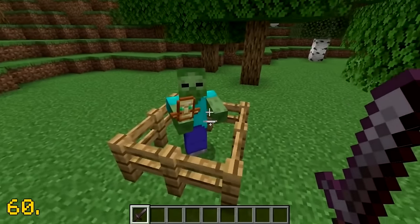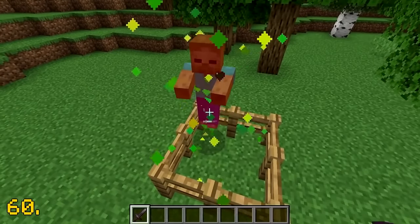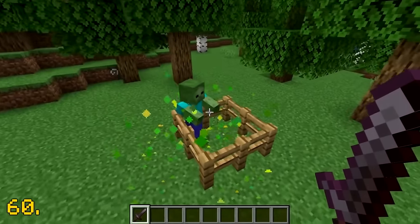If a mob is holding a totem of undying, then it will actually work the same as it does for the player when they're about to die, which is pretty cool.